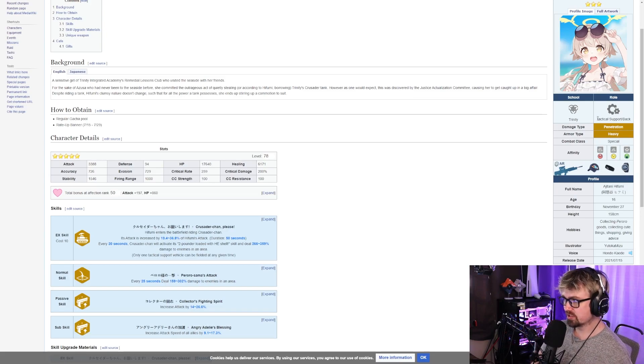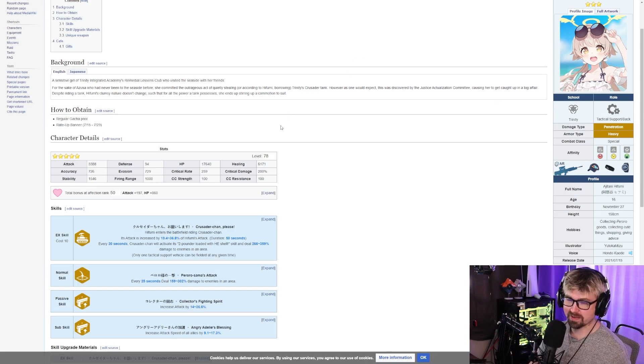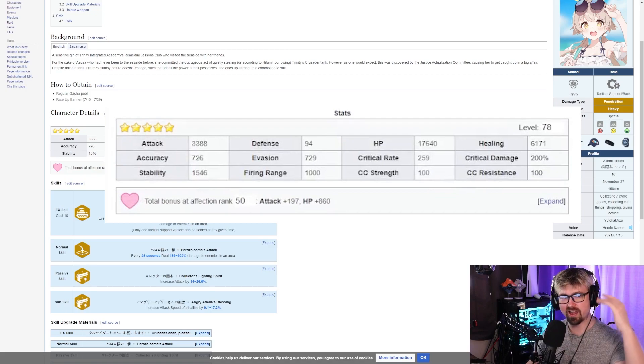She is a tactical support, meaning she's not on the field technically — we'll get into that in a second. Looking at her character stats maxed out at five-star level 78, her attack is pretty decent across the board for an assault rifle type. The real standout stat is critical rate — 259 is actually in the higher echelons compared to a lot of other characters.